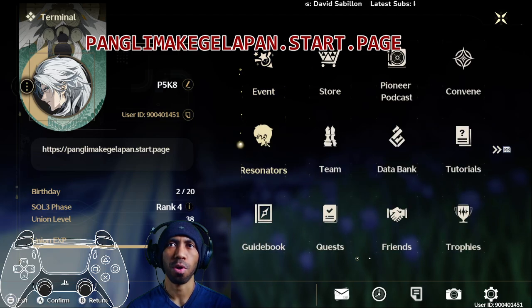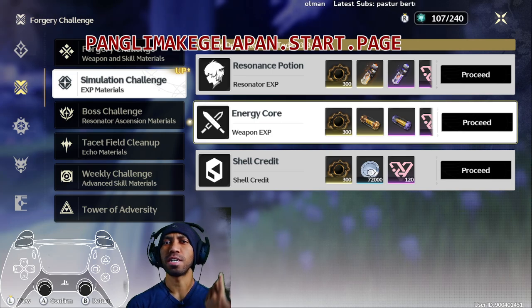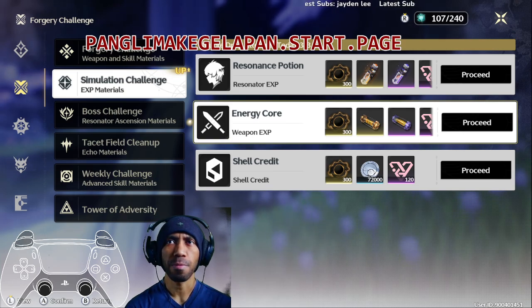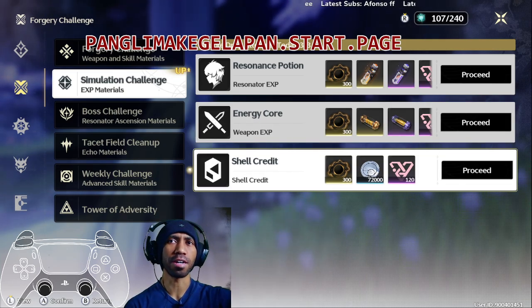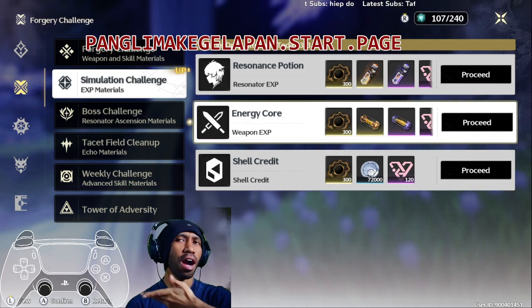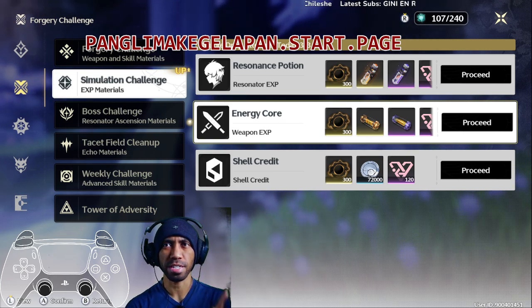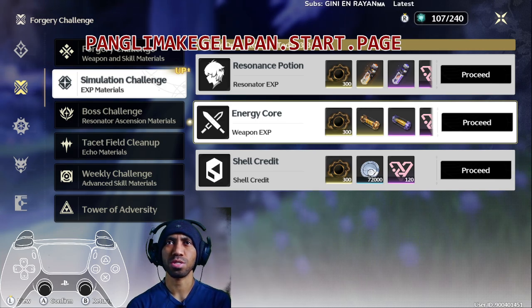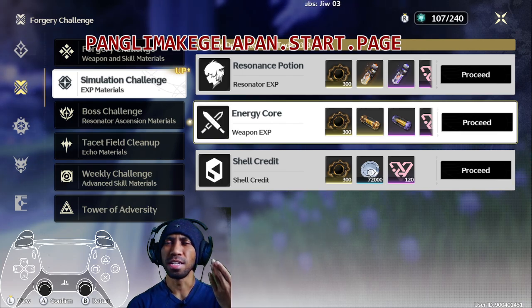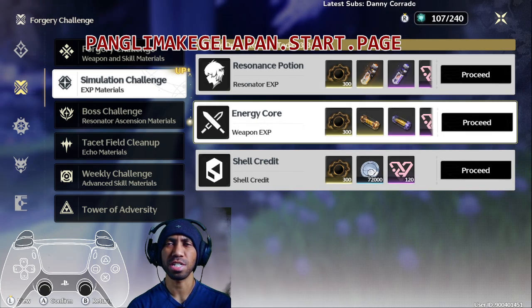In my case I should go for energy core. In your case maybe it's a resonance potion or shell credit, but please, please never choose shell credit, because daily missions and other things like chests or submissions always give you shell credit. As long as you're not spending shell credit recklessly, it's not a good idea to pick that option. So it's between resonance potion or energy core — it's up to you.